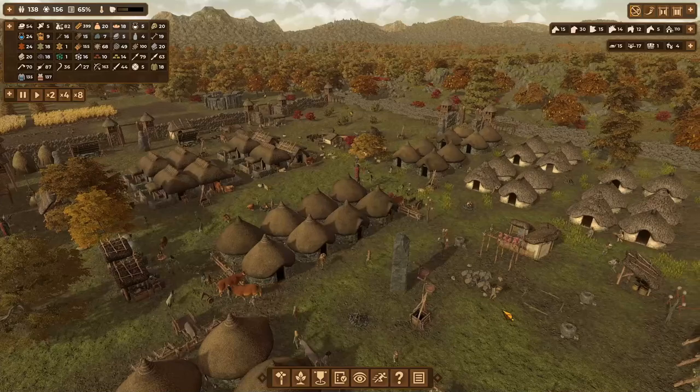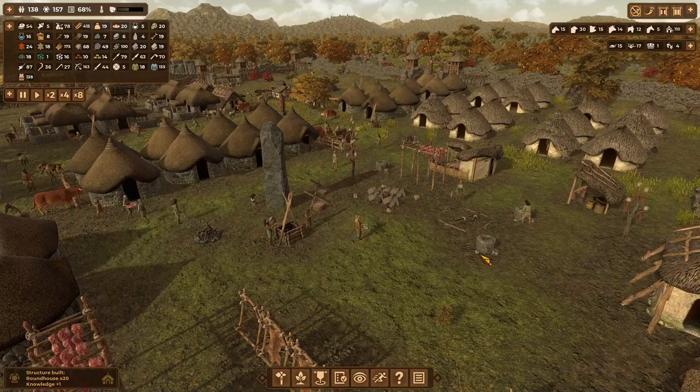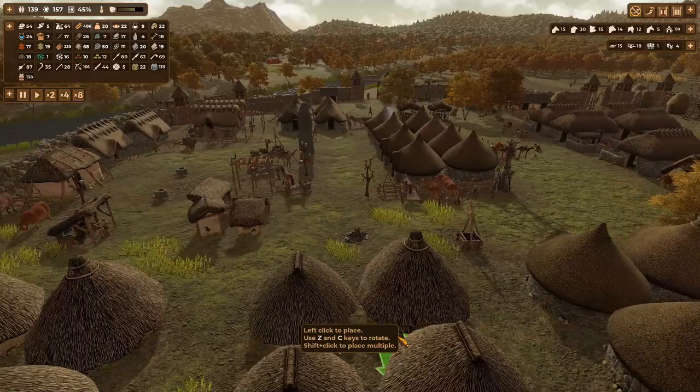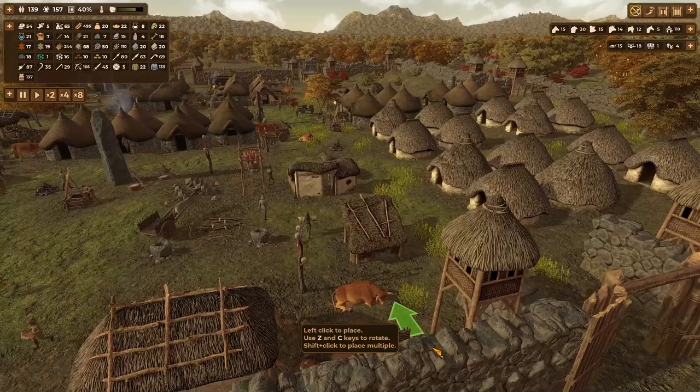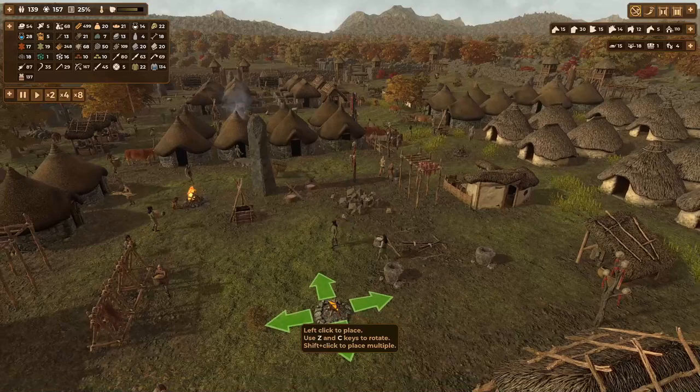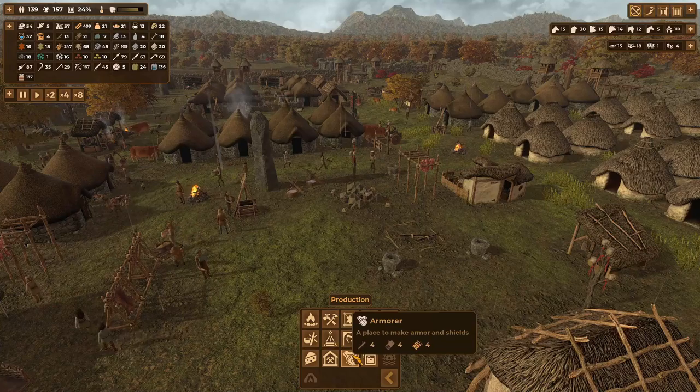I was thinking about putting a couple of ovens down - well, it's not ovens, they make the flour on those things. I'm going to put one here and one there, then dot another couple of hearths about. Actually, I think they're already covered for places to cook. Yeah, that'll do for that. I think the armory I wanted to get down.